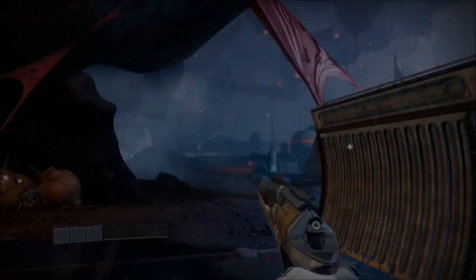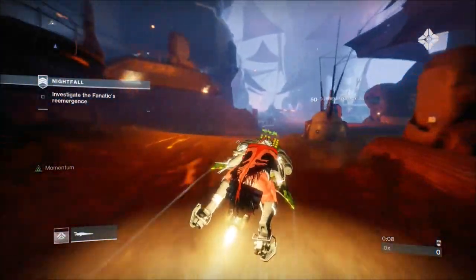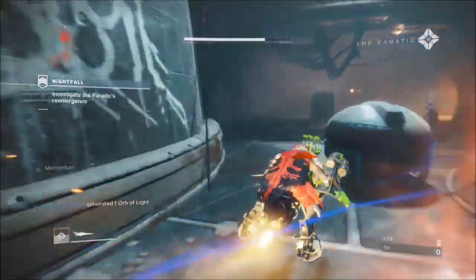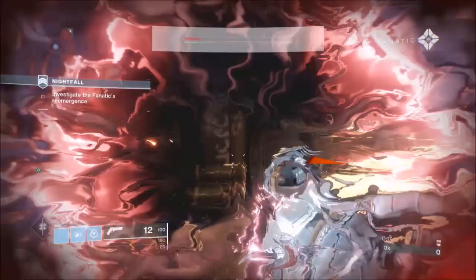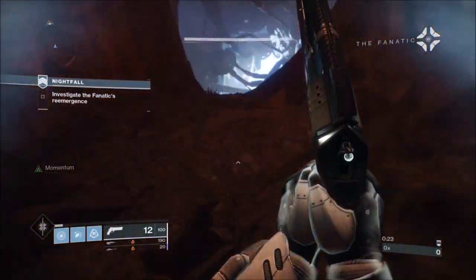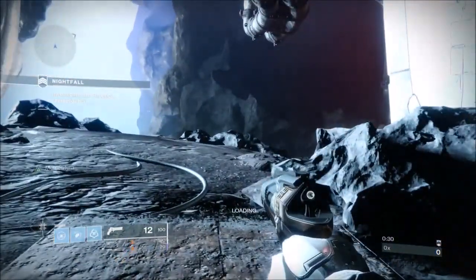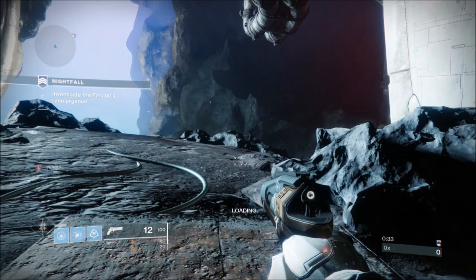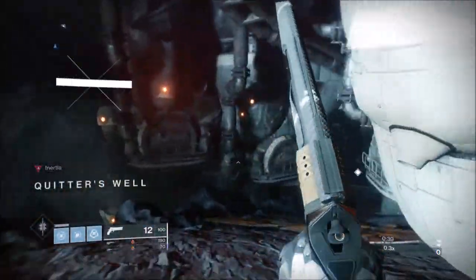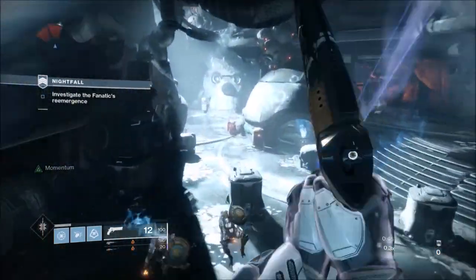Hi guys, welcome to the video. This is my solo run of this week's Nightfall, the Hollowed Lair. I'm running Arc Strider, bottom tree of the subclass, using Rending Flux. My modifiers are Solar Singe, Heavyweight, and Momentum. My primary is Midnight Coup, my energy is Solomun's and this time, and my heavy is the Whisper. I apologize for any crackling in my voice - just getting over a chest infection.